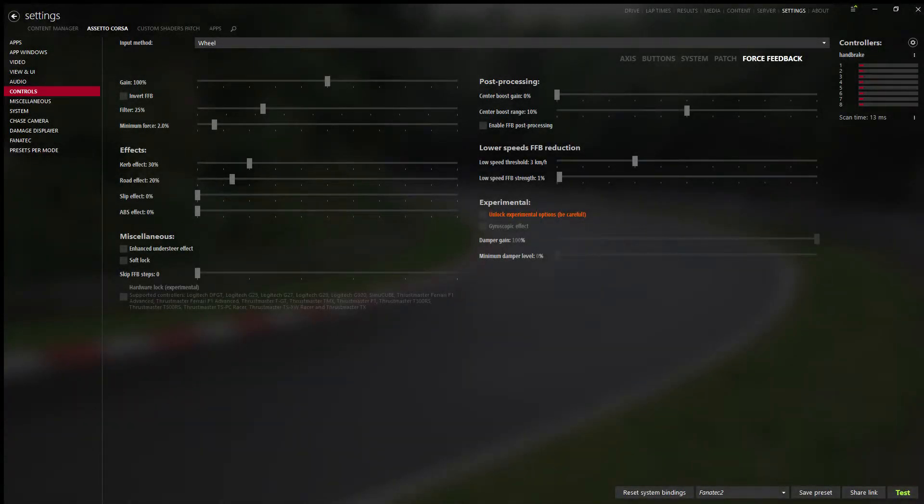We'll start with Assetto. It's important to understand that I change my feedback in-game with the plus and minus keys on my keypad. Most cars are between 60 and 80 feedback — at 100 it's just far too heavy with the boost kit on the CSL DD. Depending on how you prefer it, somewhere between maybe even 50 and 80 depending on how heavy the steering is. Mix and match, check all the settings, feel them out and see what works best for you.